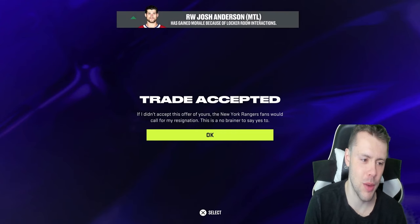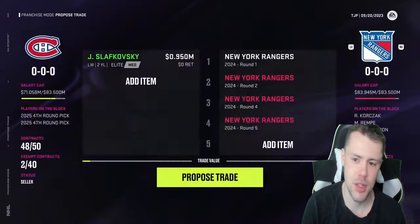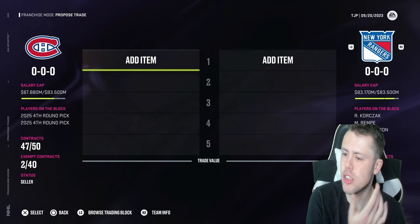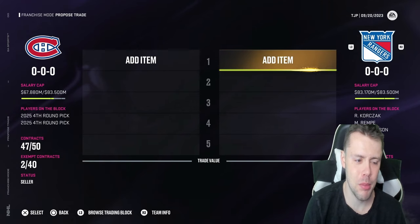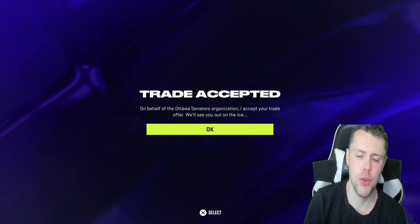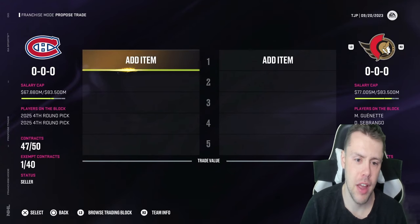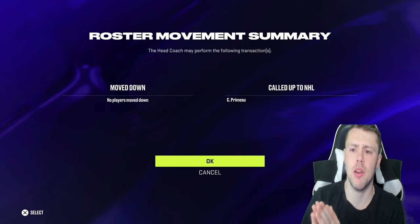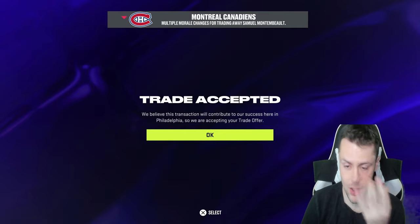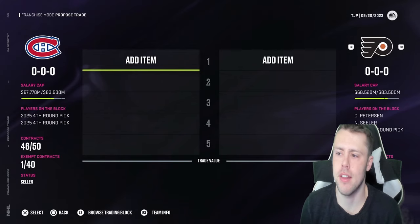Slafkovsky is going to the Rangers — we got their first, second, fourth, and fifth round pick. I wanted some additional picks to use as trade pieces. Then two first round picks to the Senators got us their pick as well as Detroit's — those were pretty high value picks. Then Montembeault, a first, and two second round picks to the Flyers got us their first round pick and the Florida Panthers first round pick as well — two first rounders in one trade.